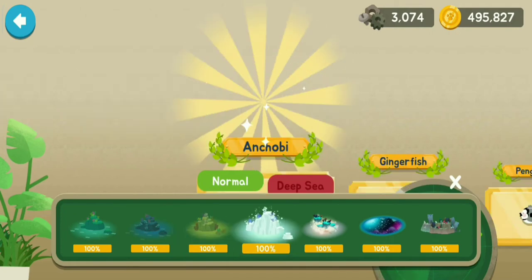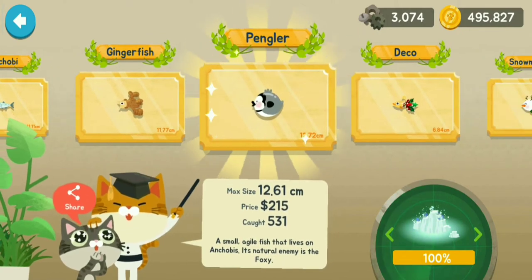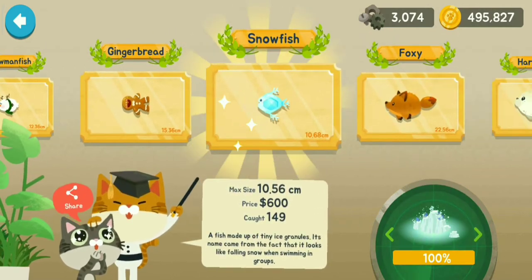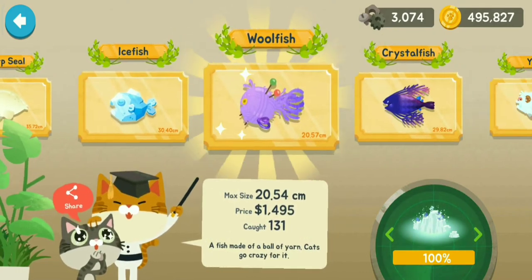Now next I'm going to move on to the Glacial Area with Anchovy, Gingerfish, Pangular, Deco, Snowman Fish, Gingerbread, Snowfish, Foxy, Harp Seal, Ice Fish, Wolf Fish.